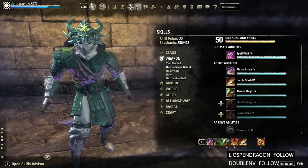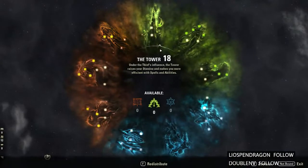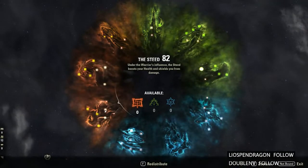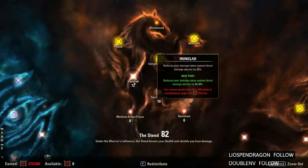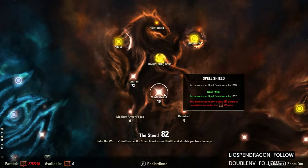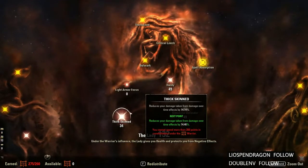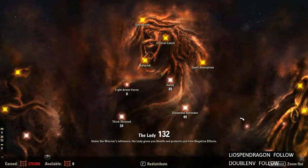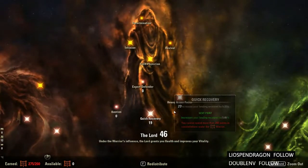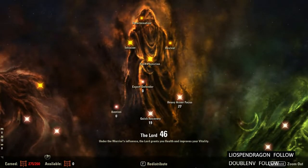Now for the CP, starting with the red CP since that's what 90% of people want to see. I have 72 in Ironclad, 10 in Spell Shield, 34 in Thick Skin, 49 in Elemental Defender, 49 in Hardy, 19 in Recovery, and 27 in Heavy Armor Focus.